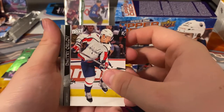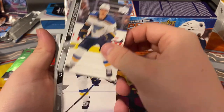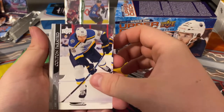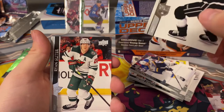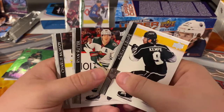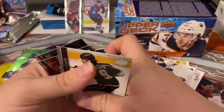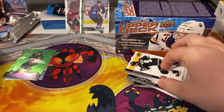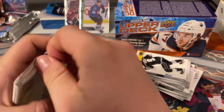We got a Dmitri Orlov, Brendan Shanahan, Colton Parayko, Andrian Camp, a Ryan Suter, a McAvoy — I guess that's our base pack. First base pack, we got this as retail for a second.